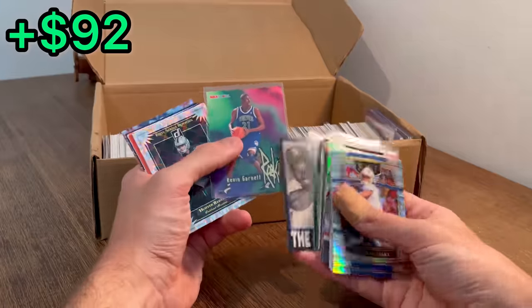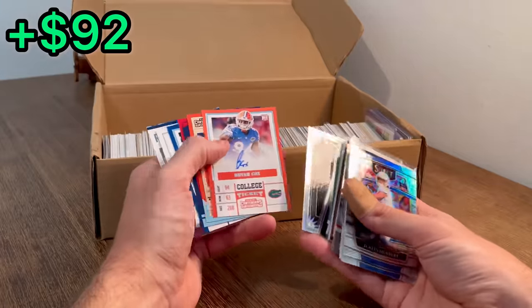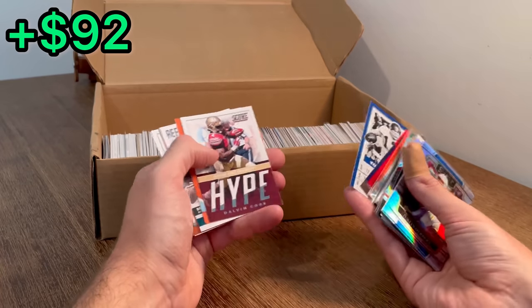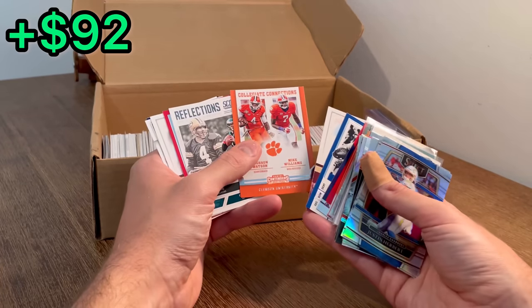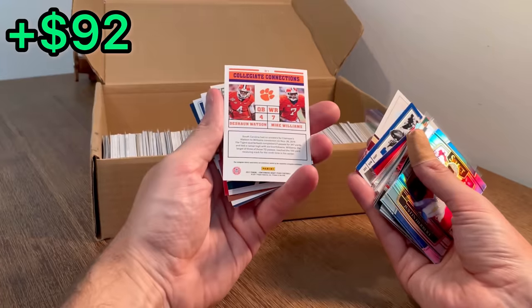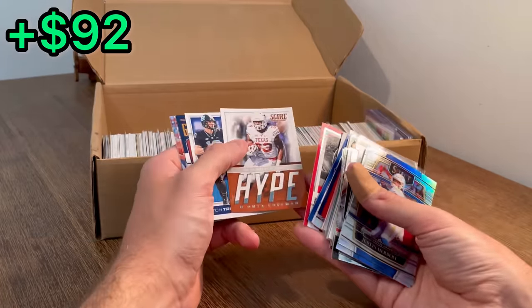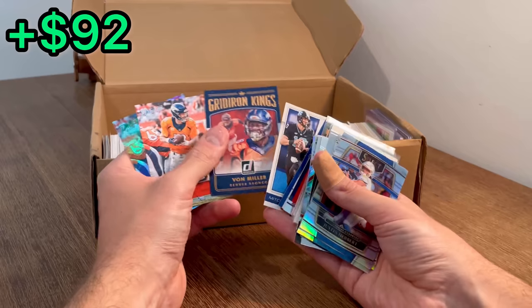The Griffeys. Kevin Garnett rookie card. Hunter Renfro rookie. Brian Cox rookie. Tim Tebow. Chad Kelly. Dalvin Cook. Deshaun Watson draft picks. Nice. Mitch Trubisky.